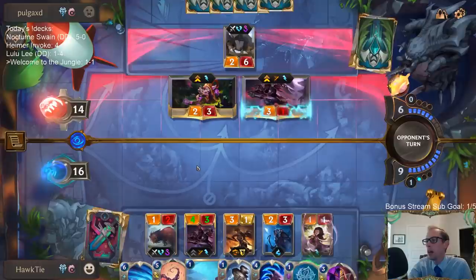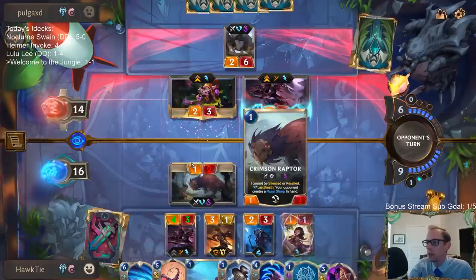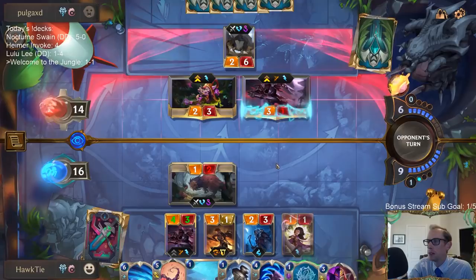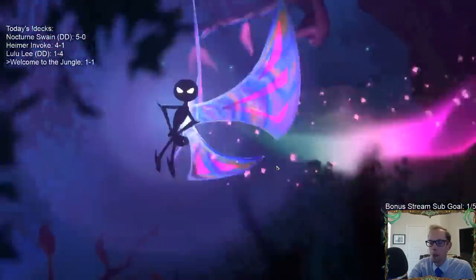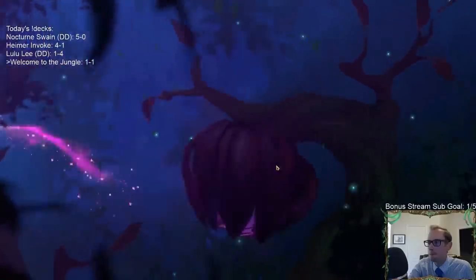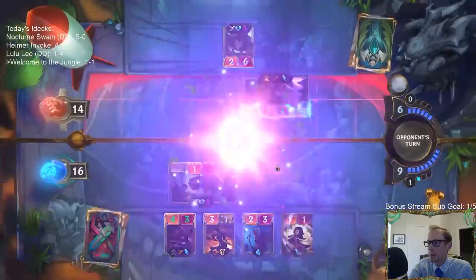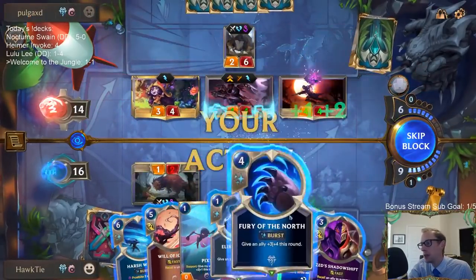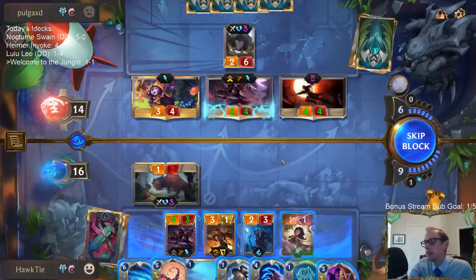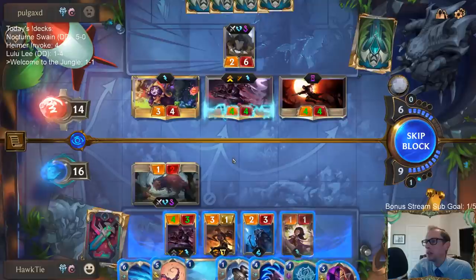I would prefer Picks to be a two-mana two-three that supported and gave the ally plus one plus one. Yeah, maybe a last breath effect — last breath, give the supported ally permanent plus two plus one. I don't know if that's possible.